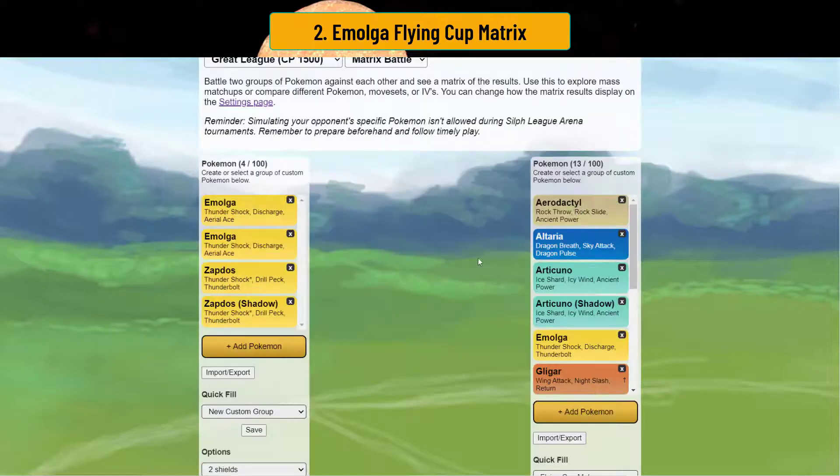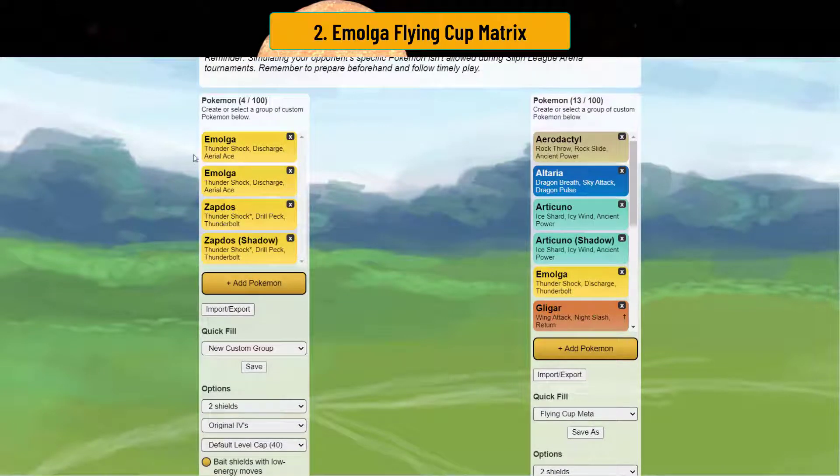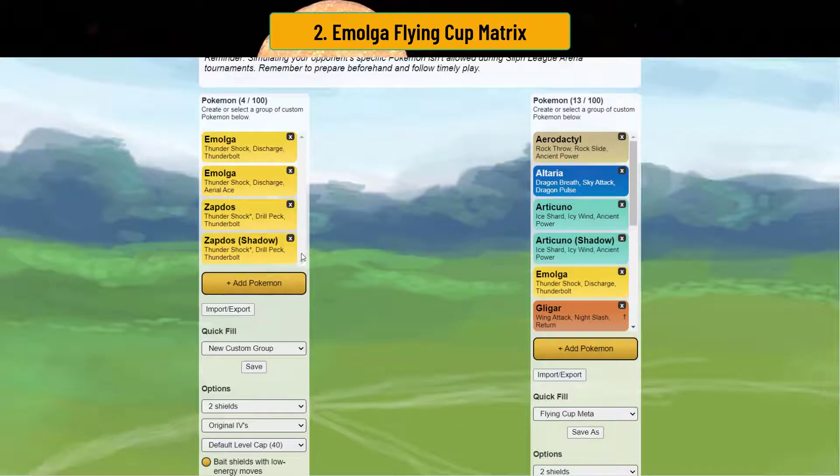Alright, here's the Matrix. I put Emolga with Thundershock, Discharge, and Aerial Ace — wait, let me change this real quick. Here's the correct moveset. Aerial Ace is a really bad move, I just put it in here for science. So I put Zapdos in here as well, just so you can compare Emolga with Zapdos and see what they beat and what they don't. This is a two-shield scenario — Flying Cup meta simulation.